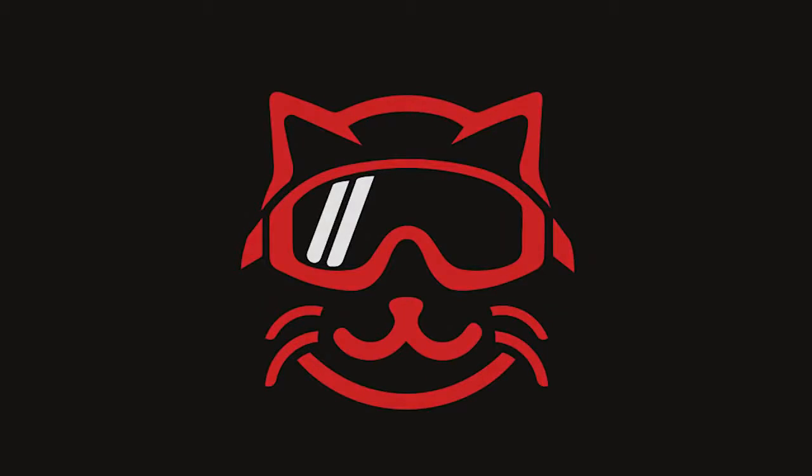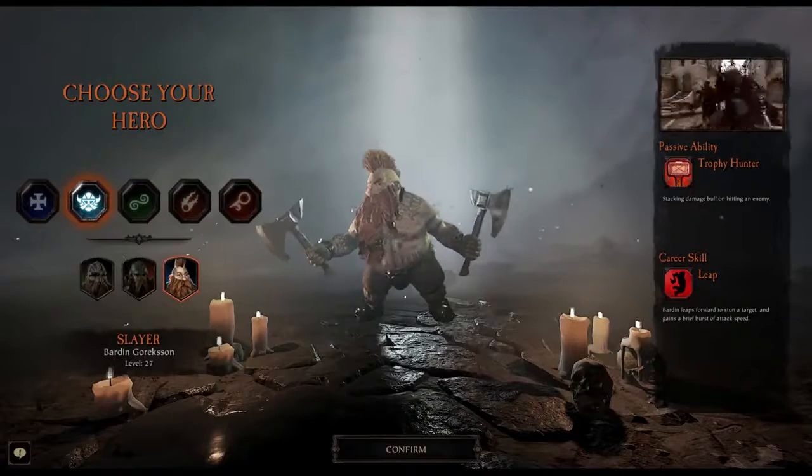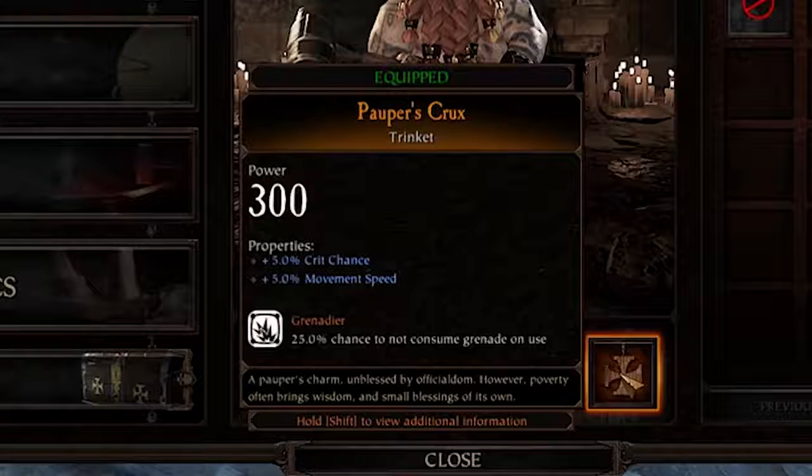Hey guys, welcome back. Today I got a build for you — a whole guide for Barton that turns him into a tiny little bullet. Like that crazy bullet Bill in Mario Kart that just kills everything. Except it kills nothing, just moves really fast.